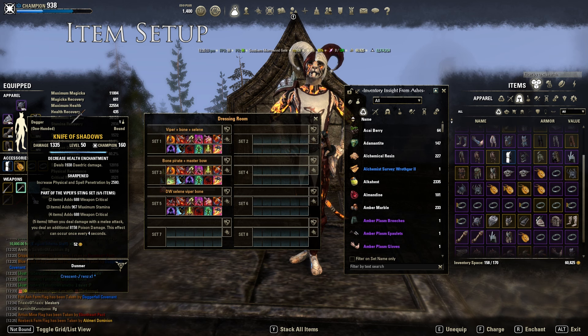Second, I would say Mace is the second best, because proc sets are also affected by the penetration from Mace. There are a lot of heavy armors out there — Stamina DKs, Magicka DKs, Templars — a lot of people are running heavy armor nowadays because of the damage you can apply. So Mace is a pretty good choice as well.